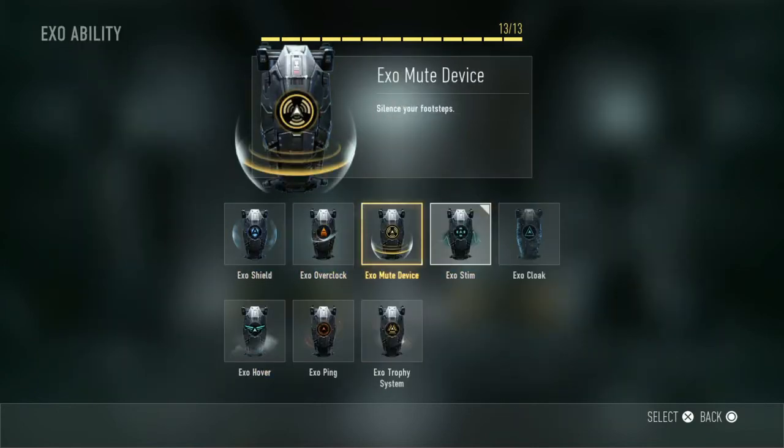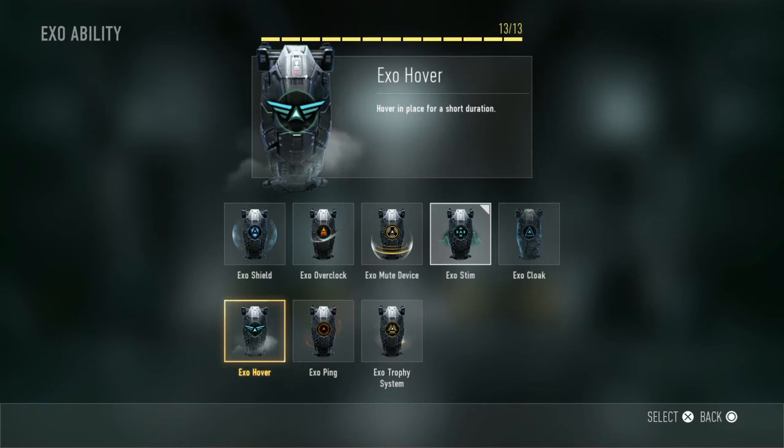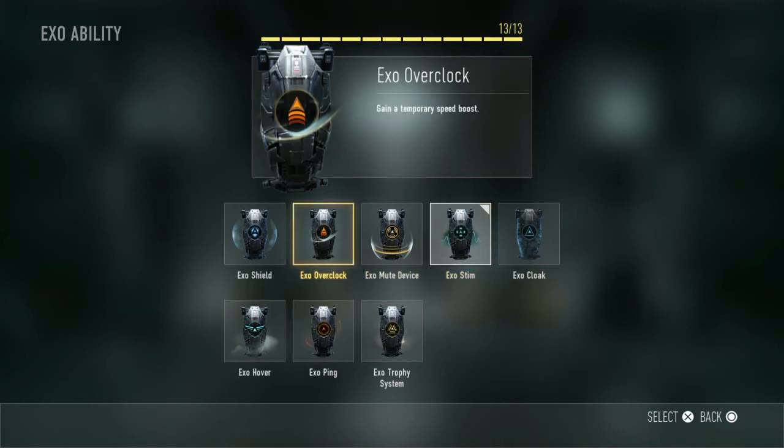For the exo abilities we have Exo Shield, Exo Overclock, Exo Mute Device, Exo Stim, Exo Cloak, Exo Trophy System, Exo Ping and Exo Hover. Feel free to pause the video at any time to see the descriptions. I would certainly recommend Exo Stim because it gives you a massive health increase — you can actually survive three sniper bullets. It's only for a limited time but it's a huge advantage. You could also use a Wild Card to get an extra ability, and I'd recommend pairing it with Exo Overclock for a speed boost.